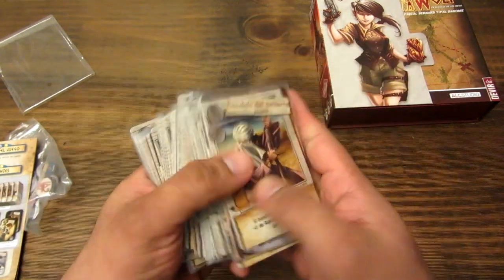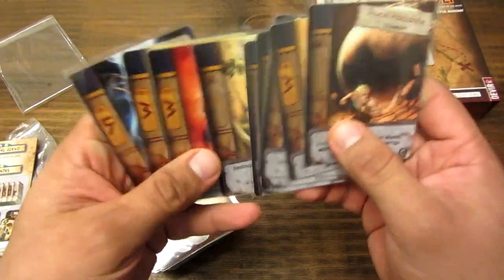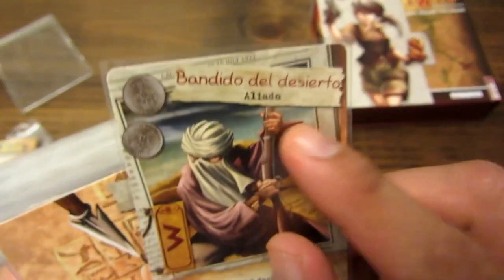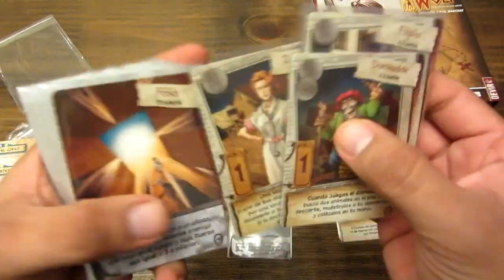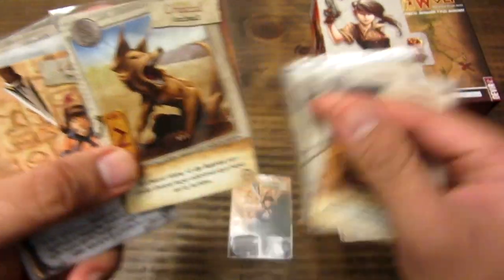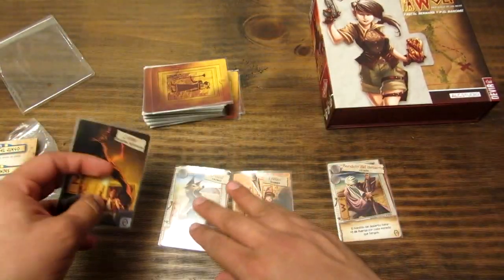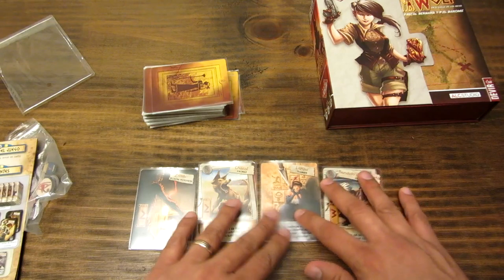Adicionalmente vienen ochenta cartas de juego. Con estas ochenta cartas se forma un mazo. Adicionalmente vienen diez cartas de papiro, que son cartas especiales que se le da a cada jugador al inicio. El mazo de juego está compuesto por cuatro tipos de cartas: los aliados, las trampas, los animales y el muerto viviente. Cada carta se puede utilizar en diferentes fases de la ronda.